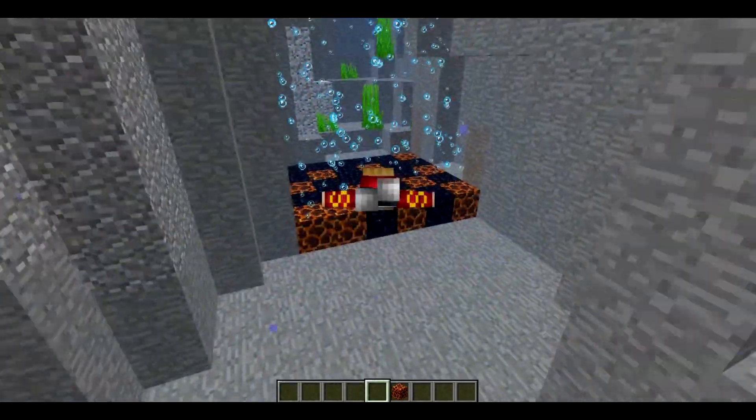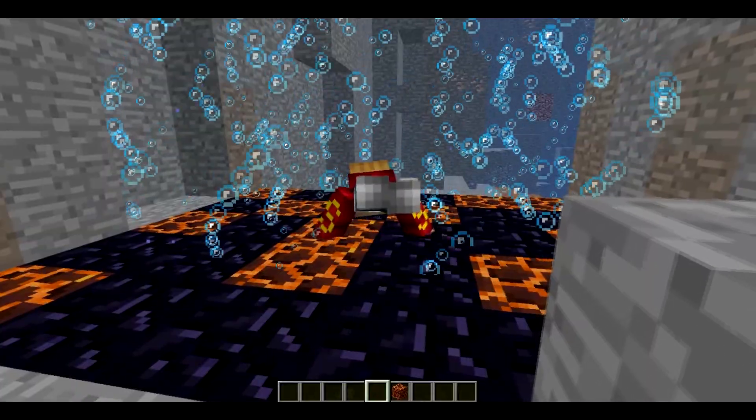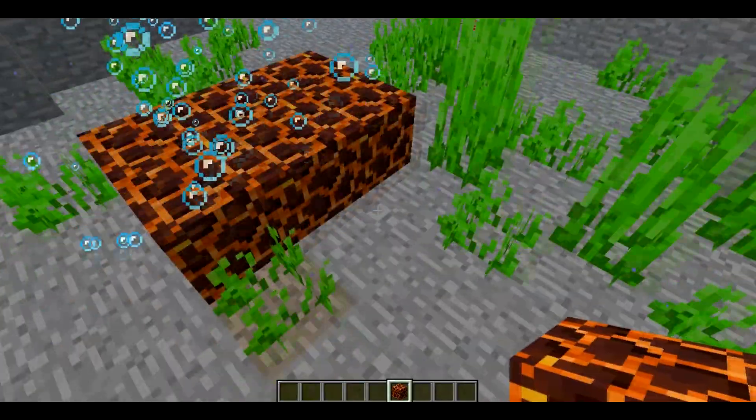The next feature is the addition of bubble columns which actually drag the player toward the surface of the water. This feature will spawn naturally and can also be made manually if you place a magma block under water. When you swim in the water, don't come near the bubbles — you may drown or even die due to the magma blocks.